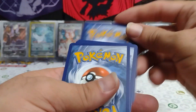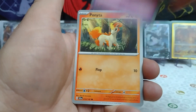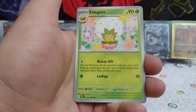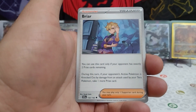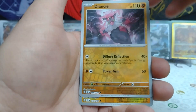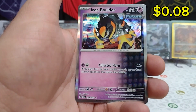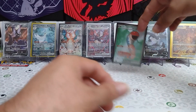There's that card code for you, and one to the front. We have Grass Energy: Drifloon, Ponyta, Cubone, Milsuri, Eldegoss, Briar, another Briar, Reverse Rare Diancy, Reverse Rare Lantern, and an Iron Boulder. Oh man, only one hit today, guys, out of six packs. And that booster bundle, unfortunately.